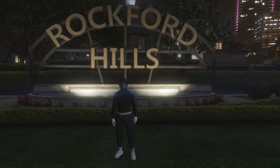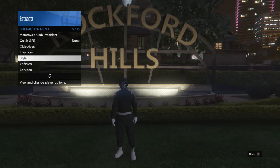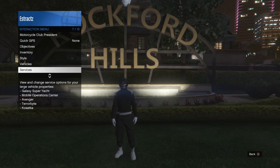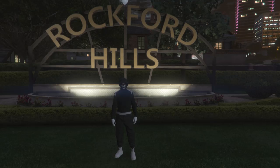The first outfit I'm wearing right here will be the first outfit I'm going to show you how to make. For this outfit I'm going to show you how to get the black joggers first. You're going to want to go ahead and call your MOC. Pull up your interaction menu, scroll down to services, click on services, scroll down to mobile operation center, click on mobile operation center, and just request your MOC.